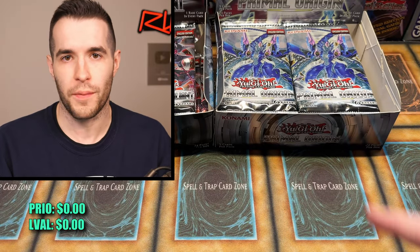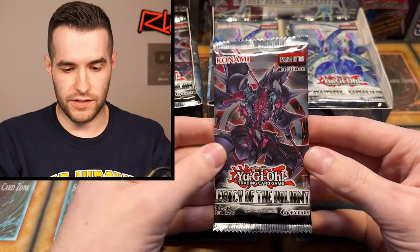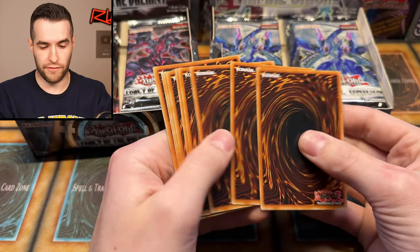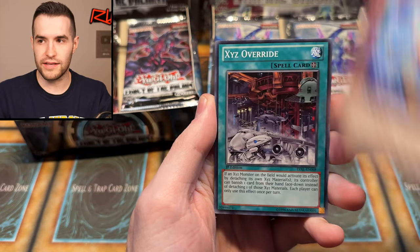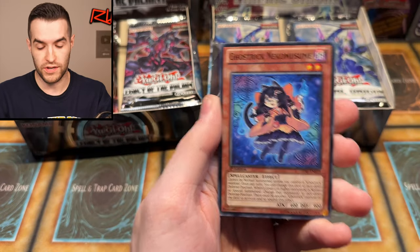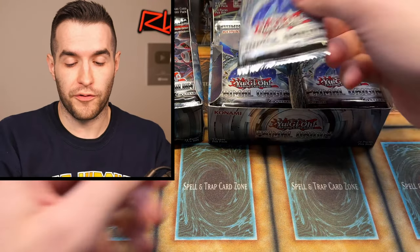They're both first edition, so we'll have a little score going up as we go. I'm going to shuffle both of these just for fun. Starting with Legacy of the Valiant, left side of the left box. I don't know the pack trick, but we'll figure it out as we go. I think Legacy of the Valiant has the Mobius the Mega Monarch, which used to be a terrible ghost rare — Utopia Roots — but it's gotten better. I personally always thought it was really cool looking.